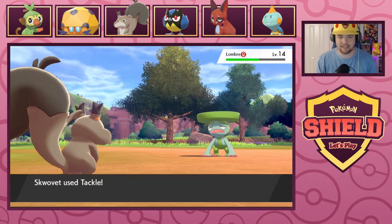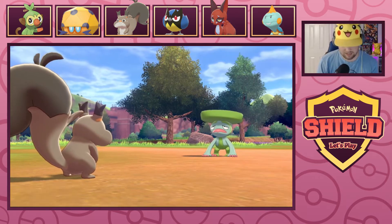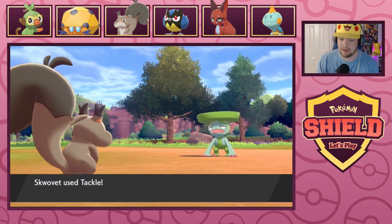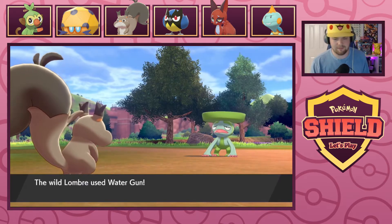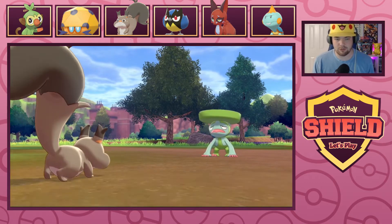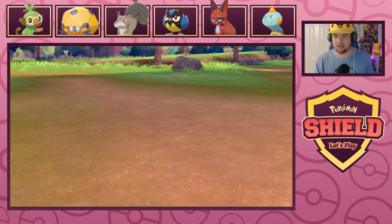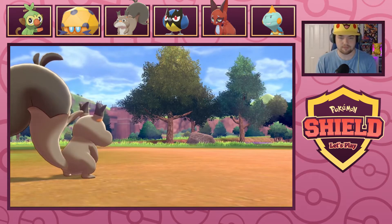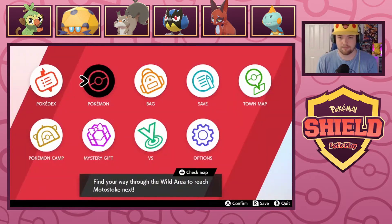Cheek Pouch basically allows me to have double heals, doesn't it? If I keep Cheek Pouch when Skwovet evolves, I feel like it's gonna be very useful. I bet I don't get any healing moves, but if I give it a Sitrus Berry it'll heal me, and then Cheek Pouch allows me to heal more from that. And even if I wanted, I could keep Stuff Cheeks, which lets me consume my berry without waiting to get to low HP — it's almost like a healing move in itself. I wanted to capture that Lombre but I was talking too much and forgot.